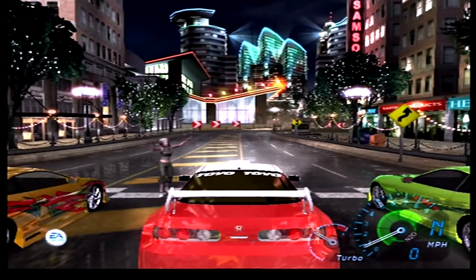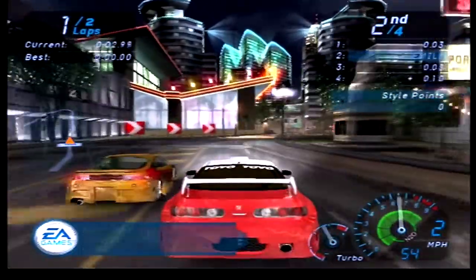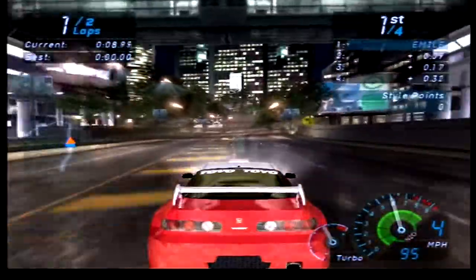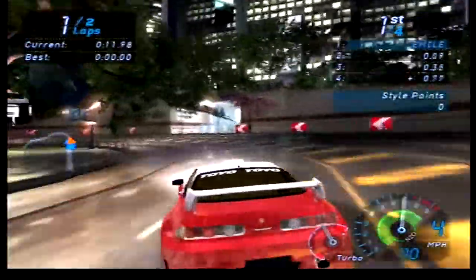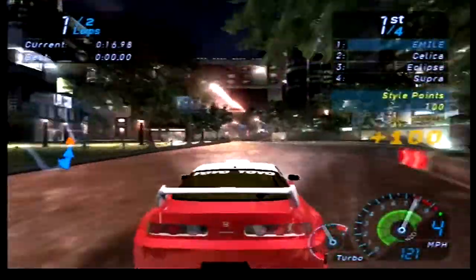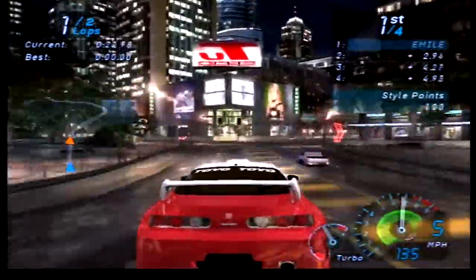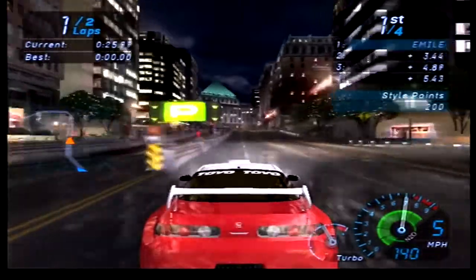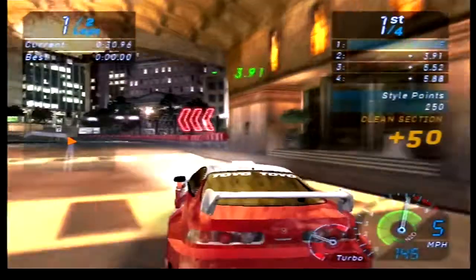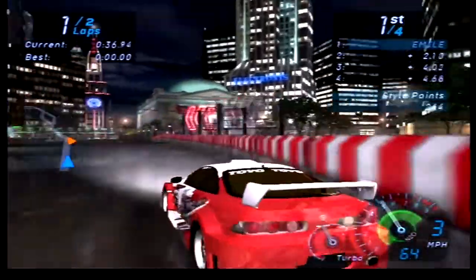For this Let's Play I'm using Manual, and I've also turned Stability Control off. This isn't like Most Wanted or Carbon where there's a lot going on on the screen at a time — manual transmission is fine here. The reason I didn't use it in Carbon or Most Wanted is because there was simply too much happening on screen. Everything moves at a much faster pace in those games, while in Underground the cars aren't quite as quick and you get a bit more thinking time.